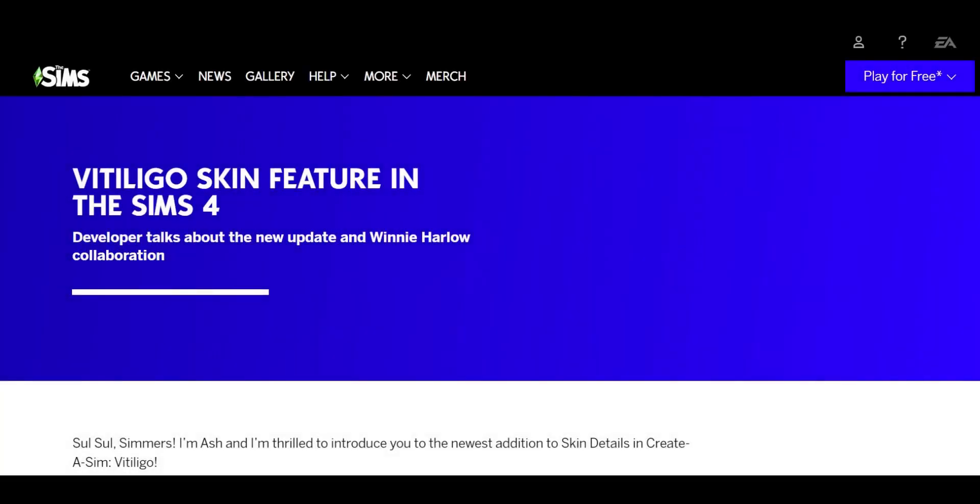Hey guys, I'm Chess Pride. Welcome back to another video on my channel. Today I'm going to review the newest Sims 4 SDX drop, which is the Sim Silvarius brush drop that came out today, February 13th, 2024 — the day before Valentine's Day. This SDX drop is all about vitiligo, so we're going to be adding that into the game, which is super exciting.